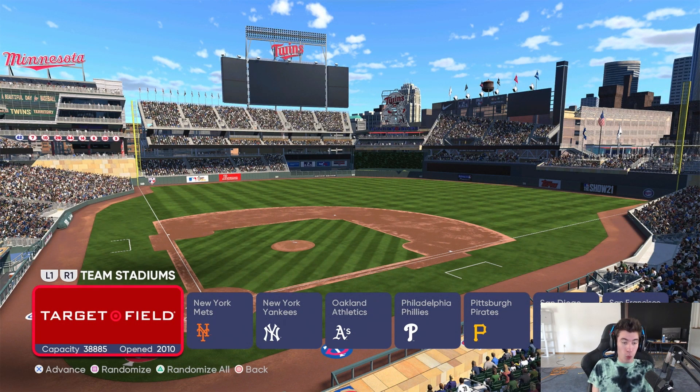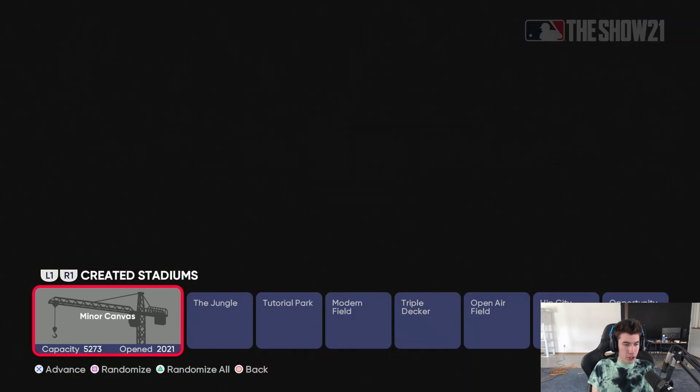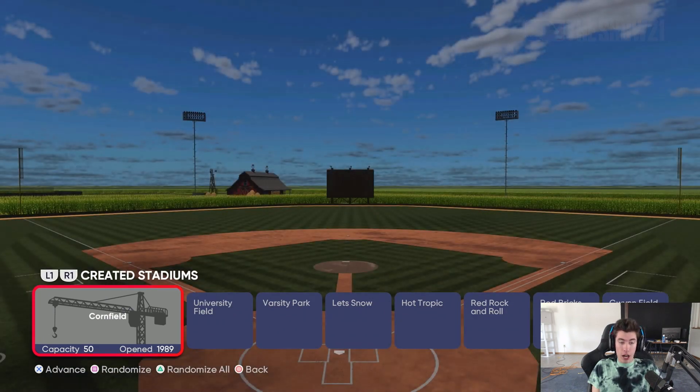It does not matter what stadium you use. I'd recommend one without high elevation in case a hitter somehow smacks a home run. For this video I'm going with the custom cornfield stadium just because it looks nice, but you can do any MLB park, minor league, spring training — it really does not matter. You don't need next gen and you don't need a created stadium.